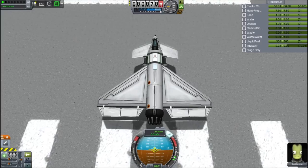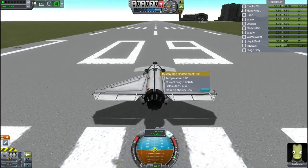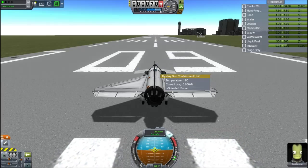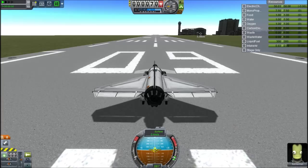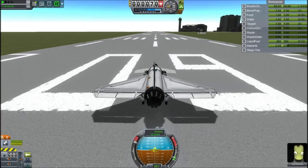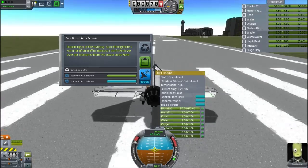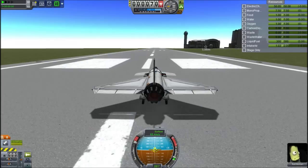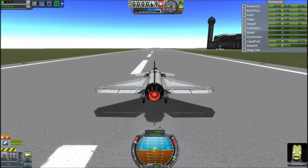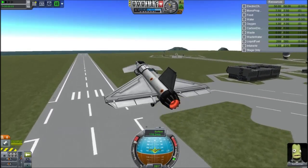Now we have another plane on the launch pad. With the science we got from the moon, we were able to research more parts. Kirk Kerman again — our pro-pilot. He has flown a grand total of one mission, which is quite a lot for Kerbals. This is using delta wings, bigger flaps, same tailplane, and a similar core but with a science bay added.